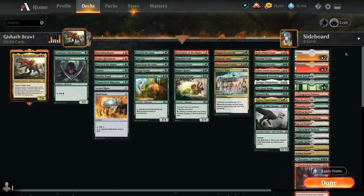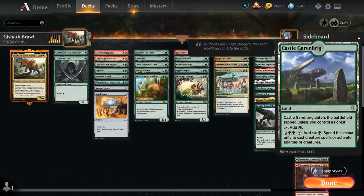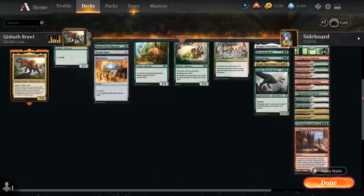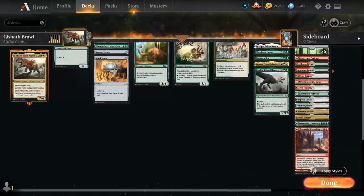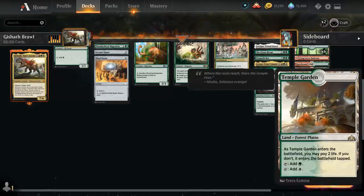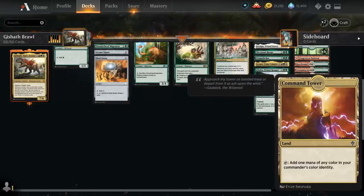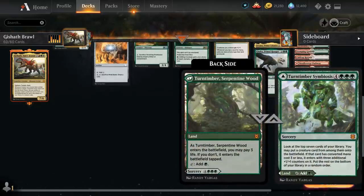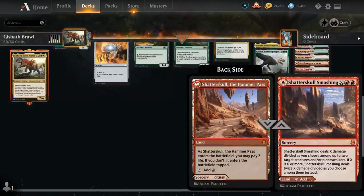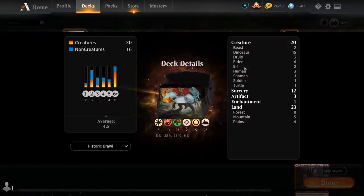Going over the mana base — we mentioned needing a lot of basic lands, so we've got 2 Plains, 3 Mountains, and 6 Forests. Castle Garenbrig can give us a 1-mana discount when casting creature spells, useful for ramping out Gishoth. We've got all the untapped Naya-color dual lands: all three pathways from Zendikar Rising, the Shocklands — Stomping Ground, Sacred Foundry, and Temple Garden — and corresponding checklands: Rootbound Crag, Clifftop Retreat, and Sunpetal Grove. Three-color lands include Command Tower and Fabled Passage. We also have Turntimber Symbiosis to find one of our creatures and Shatterskull Smashing as a bit of removal. That's our Gishoth Brawl deck — let's jump into some games.